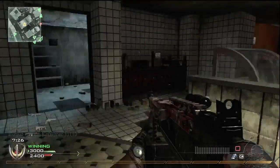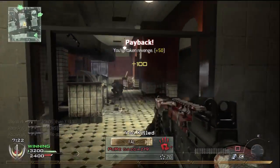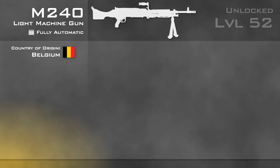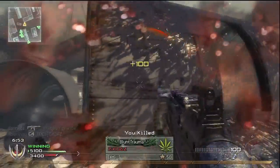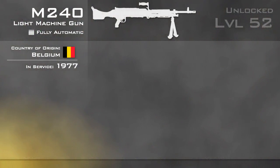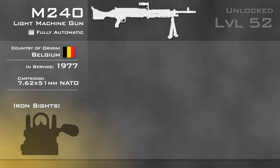The M240 is a fully automatic weapon, unlocked at level 52. M240 is the US military designation for the Belgian-made FN MAG, or Mitrailleuse d'Appui Général, referring to this weapon's role as a general-purpose machine gun. It was adopted by the US Army in 1977, used as a coaxial tank-mounted weapon. Since then its role has been expanded to infantry usage. It fires the NATO standard rifle cartridge, the 7.62x51mm.